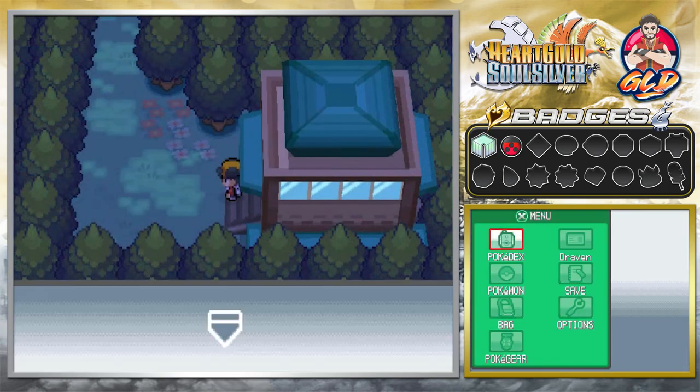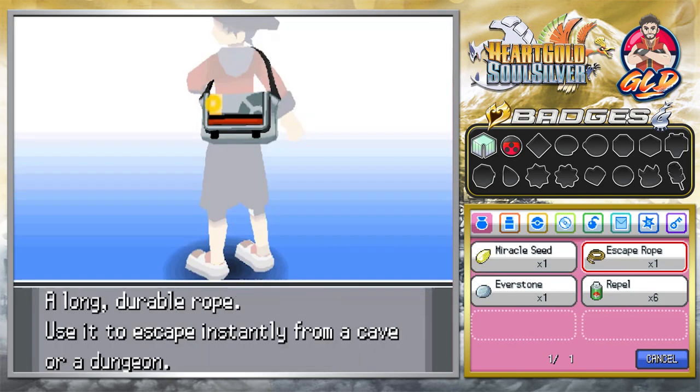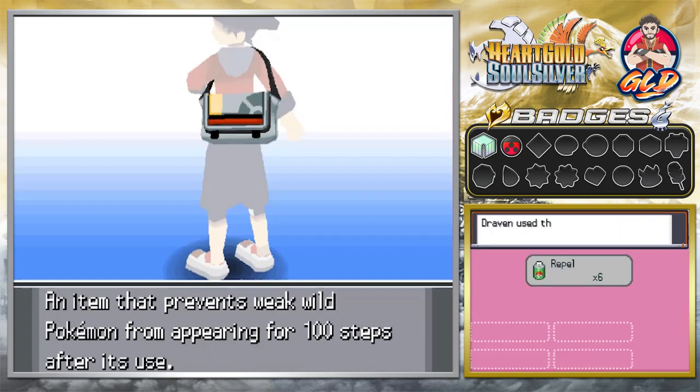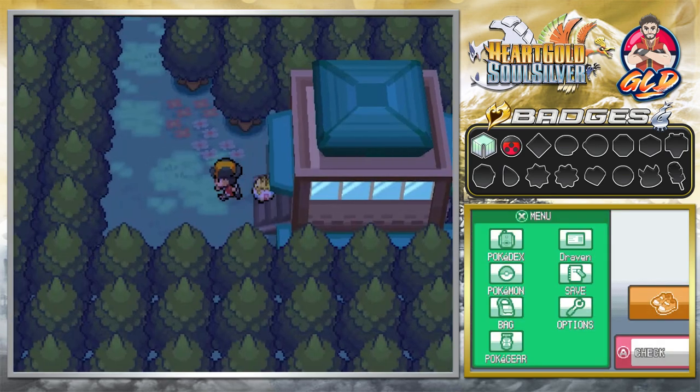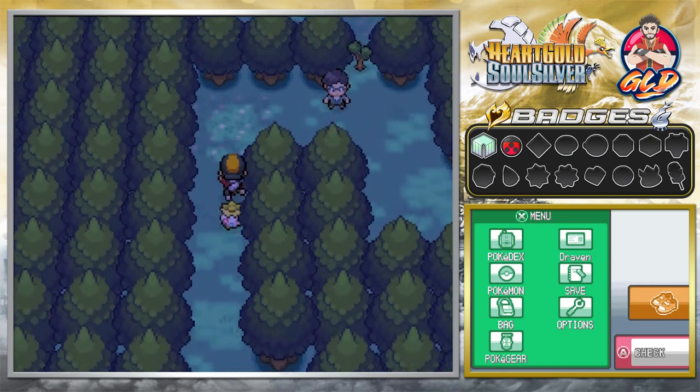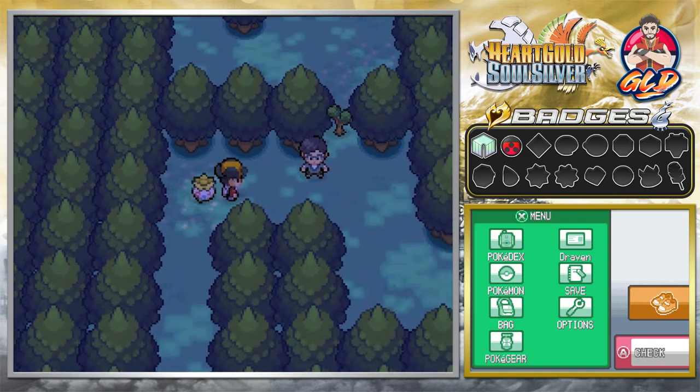As many of you guys already know, we have defeated Azalea Town's gym leader Bugsy, and before we did anything else we stocked up on a few things like repels, because we're going to need repels — trust me on this. We're gonna be battling a lot of trainers, or rather encountering a lot of wild Pokemon.